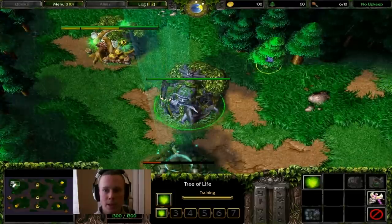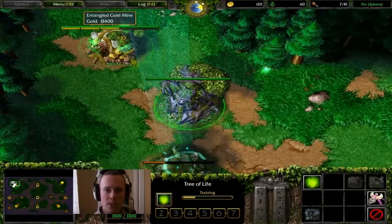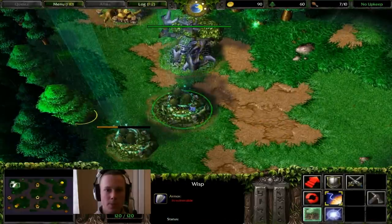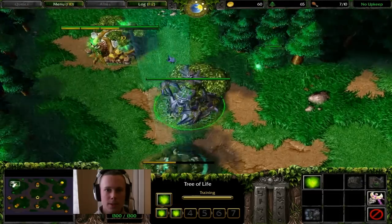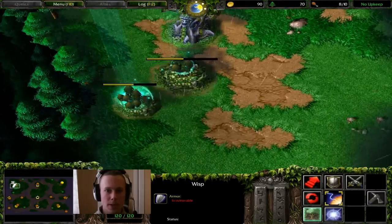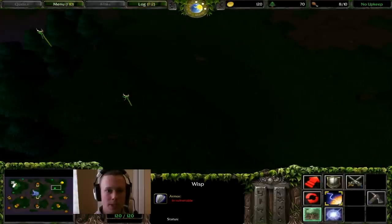Your very first wisp that comes out, your 6-out-of-10, is going to go onto wood. Then your 7-out-of-10 wisp, your next one, goes onto the gold mine. You're going to take your wisp from your altar and put it onto the trees. Make sure this wisp goes into the gold mine — yes he does. This wisp over here you're going to hotkey as number 4, for example, and then make him scout for the enemy just to see what it's doing.